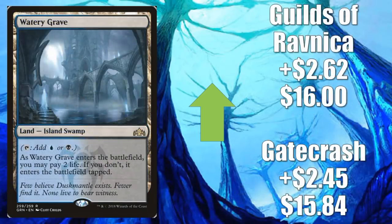Number 2, Watery Grave. The Gatecrash version is going up $2.45 to $15.84. Guilds of Ravnica is going up $2.62 to $16. Generally, Shocklands have been hot. Why is this one in particular going up so much? Basically, because we saw new decks running this that people are interested in playing — Grixis Control being the primary one. Esper Control was a very popular deck from last season and it's still around too. We saw some Dimir Control over the last weekend do well. This card did have a pretty big spike though, and I would expect some normalization to kick in over the next few weeks.